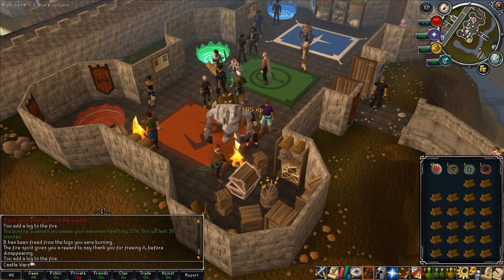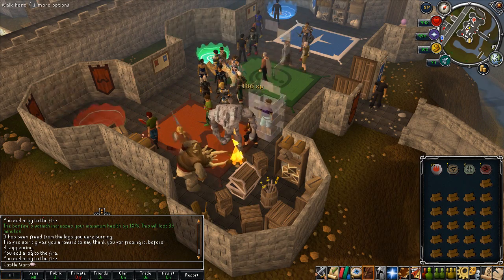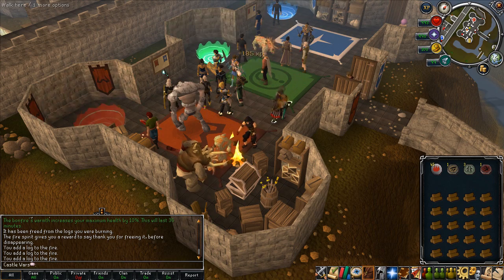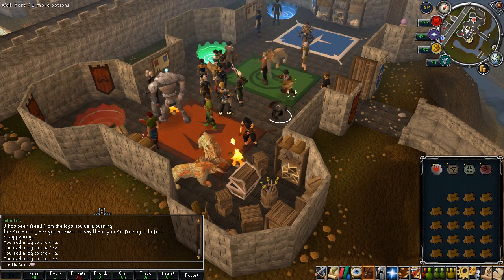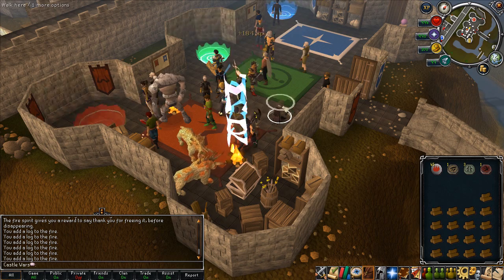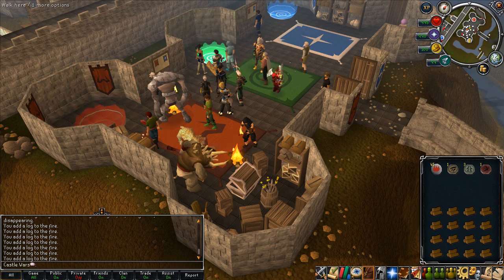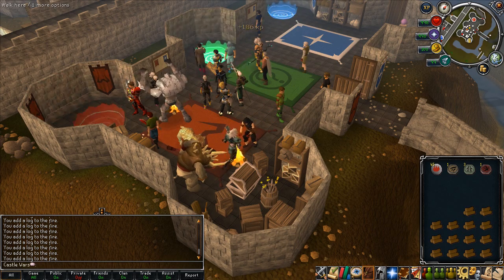The logs give more experience than normal — I've got a link to the RS Wiki page in the description. With maple logs I was getting about 190 experience each; they normally give about 130, so that's quite good, meaning fewer logs needed for 99 and it costs less money. You burn about a thousand logs per hour. It also helps to do it in a group, because you get an extra 4% bonus experience as long as five or more people are adding logs to the same fire.